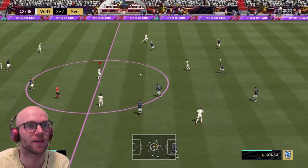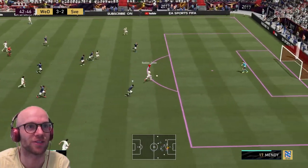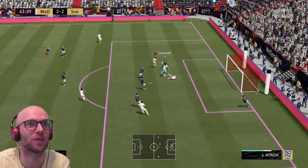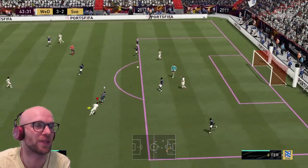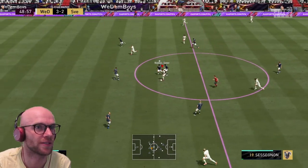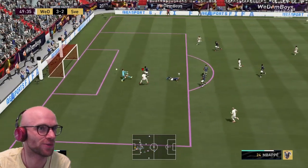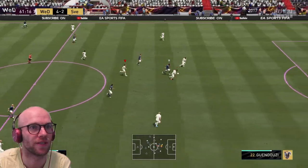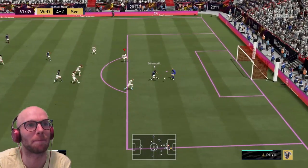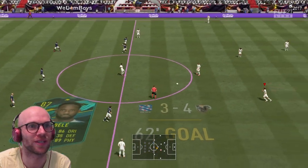Guendouzi on to Sessegnon with some space — that's a beautiful pass on to Mbappé, but he bottles it. That was good vision by Sessegnon though. Maradona on to Mbappé, Sessegnon with a beautiful through ball on to Mbappé — please finish this one, there we go. Mbappé makes it 4-2. What a great pass by Sessegnon! When you player switch, sometimes it is so wonky — that player switching.